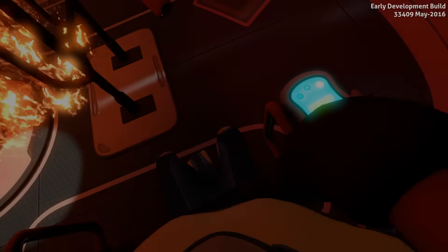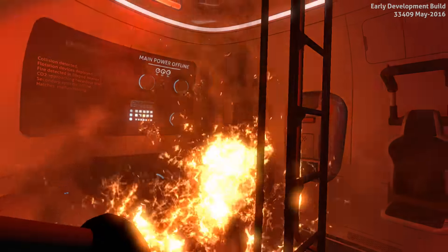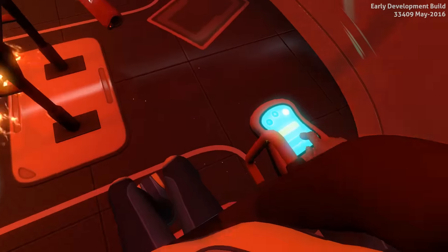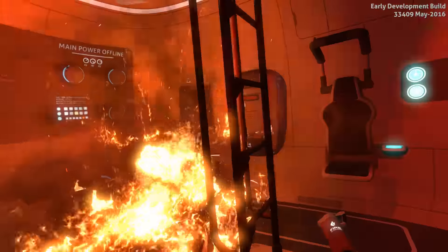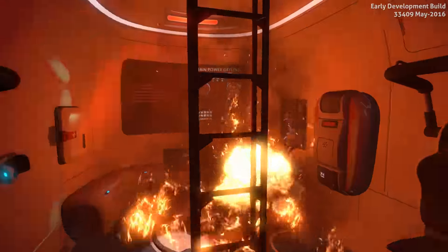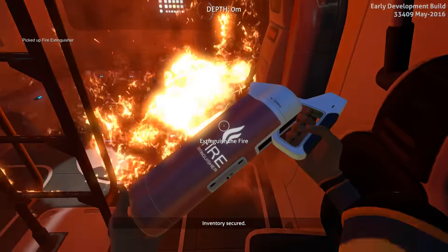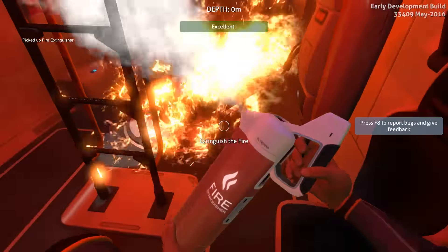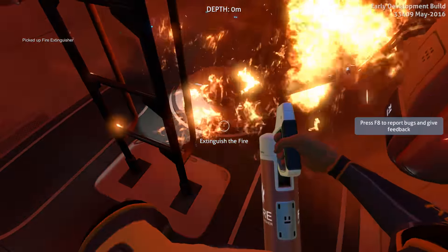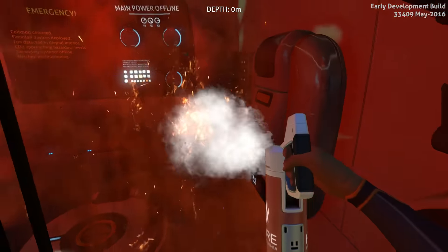As you can see that was a cutscene into the game — that's the first thing you actually see. Here is a fire, we are kind of stuck — okay, we're not stuck. Extinguish the fire, pick up the thing — use the right mouse button to extinguish the fire.